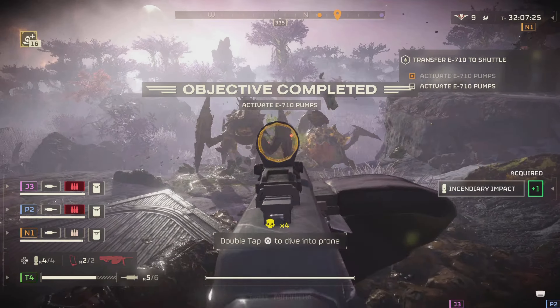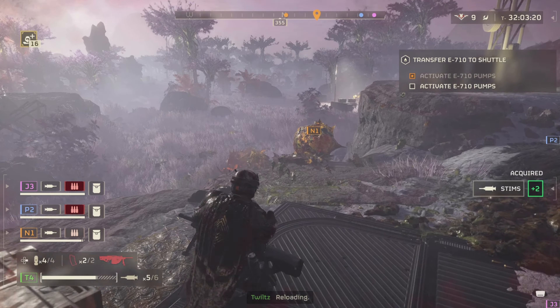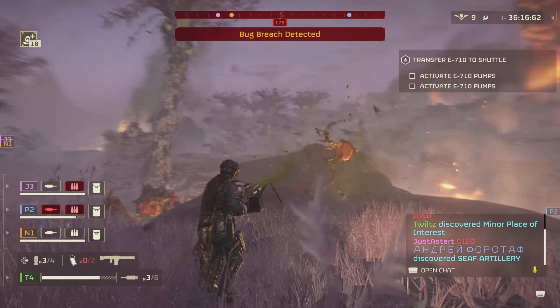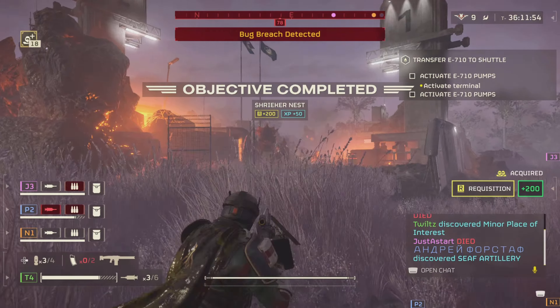The strange thing about this weapon is that the Stalwart and heavy machine gun both take one resupply to fully restock, while the machine gun will take two resupplies to fully restock. This seems like a glitch that'll need to be patched, but it's important to keep it in mind so you're prepared to manage ammo carefully when using this weapon.